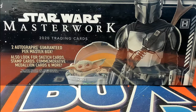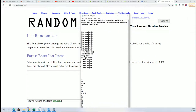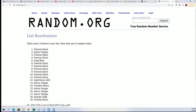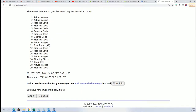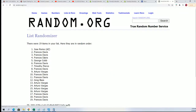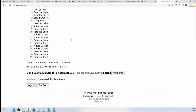First thing we're going to do is find out who gets which first name character letter. We're going to random this list seven times through — both lists seven times apiece. So this is the first one and we go lucky number seven.